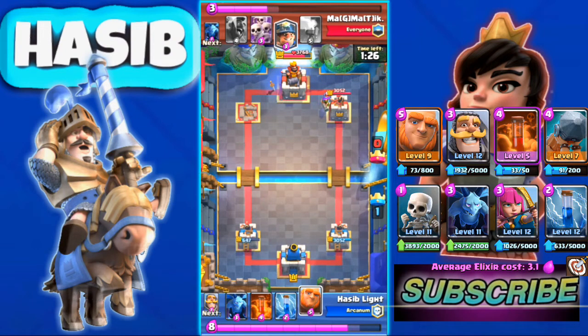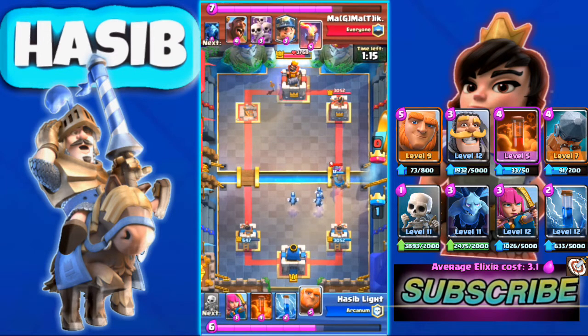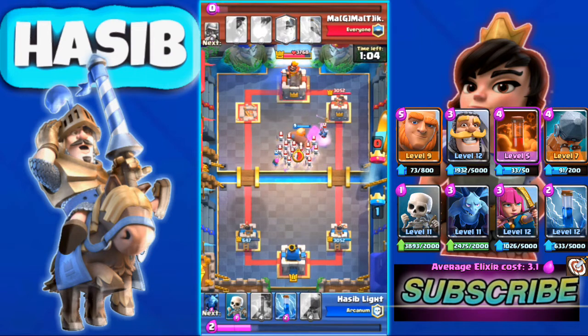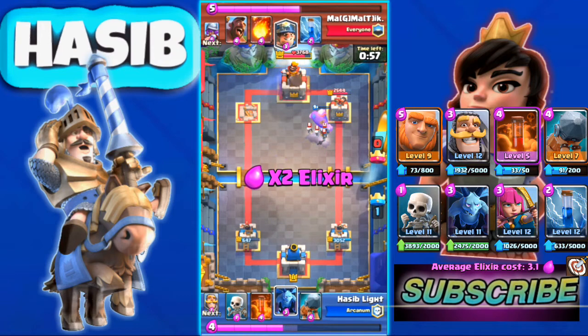Right now we are up on elixir and he used Musketeer in the other lane, thinking he can take that tower easily. So he used 3 elixir Mirror and we use Knight for tanking against it. He used Inferno Tower and we used Archers to try to take it down, but his Inferno Tower targets our Archers and one of them dies. Then we Zap the Skeleton Army and our Giant gets some shots in — that's pretty good.